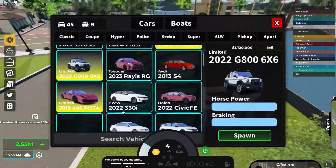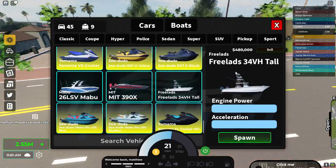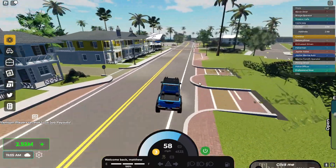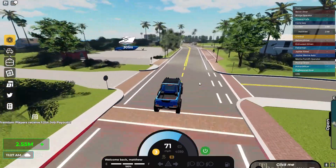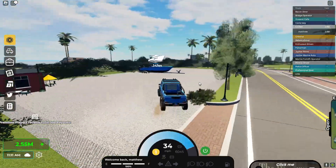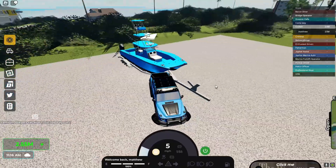I'm going to show you how good it is for towing. We're going to go ahead and spawn my boat, my Freeman right here. This thing is very good for towing it. Here is the Freeman - I got it in blue to match the Six by Six.